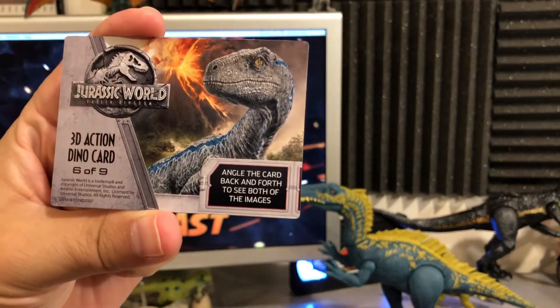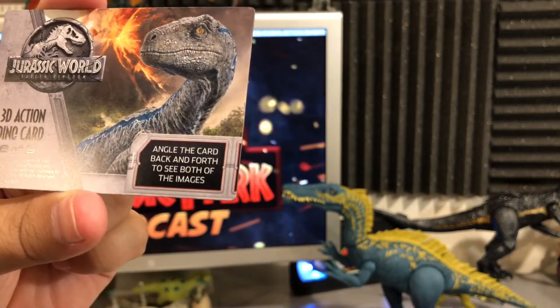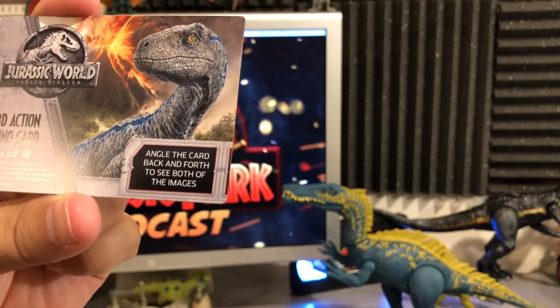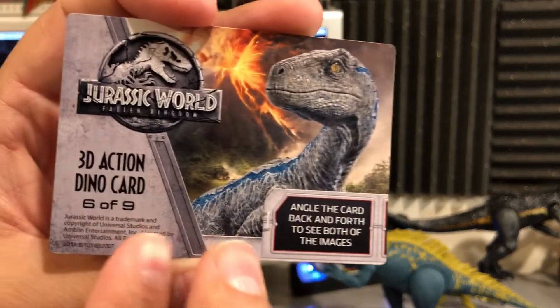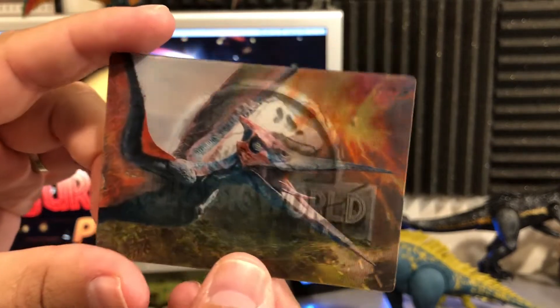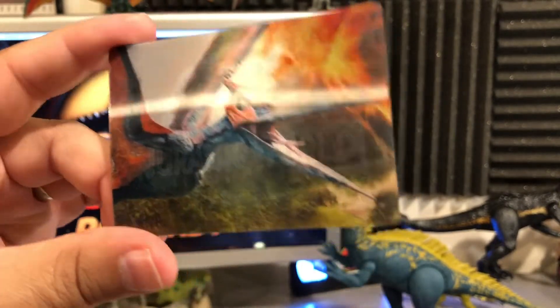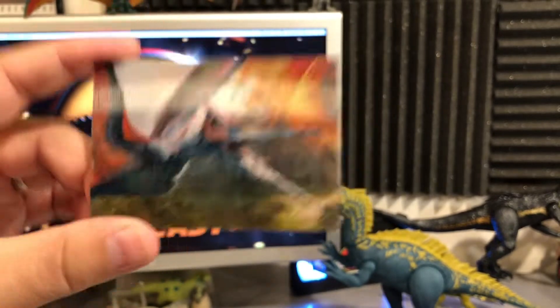We got the 3D action dino card, number 6 of 9. You angle the card back and forth to see both images, so flipping it around reveals both sides. That is so cool — I love that, it's so retro and nostalgic for old trading cards.